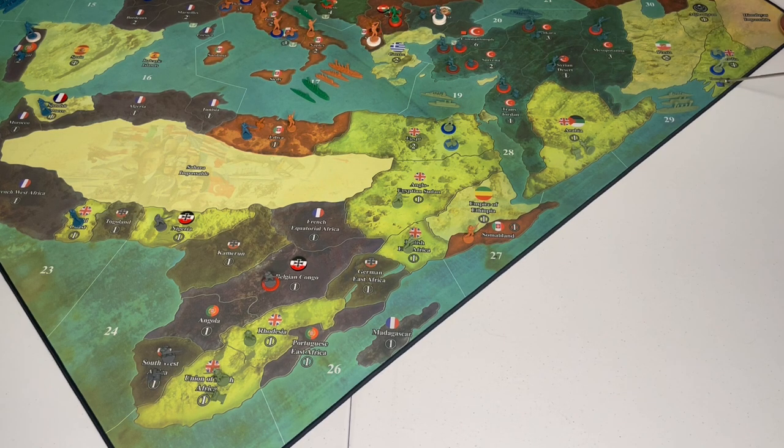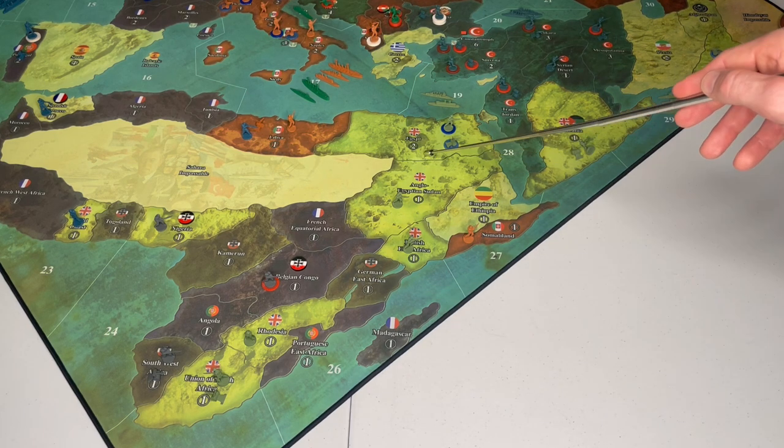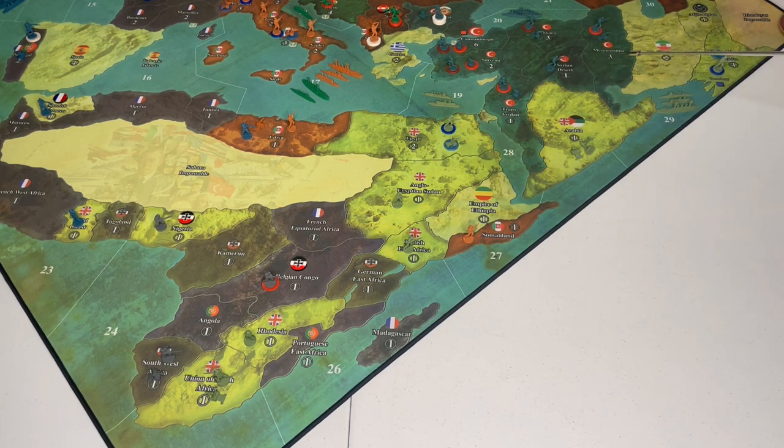It also has the most responsibilities of any power. Not only are we going to be the primary power responsible for clearing out Africa and protecting it, but the UK is also essentially the sole power responsible for disposing of the Ottoman Empire. And finally, there's an expectation to help out in France as well. It's for these reasons that the most experienced player on the side of the Entente should take the UK.